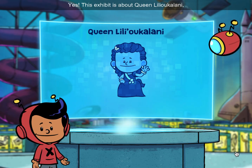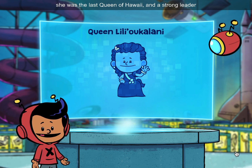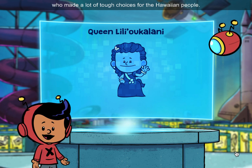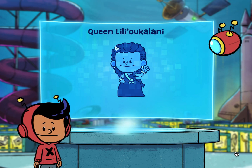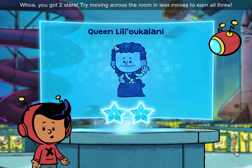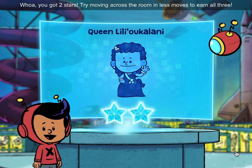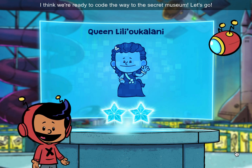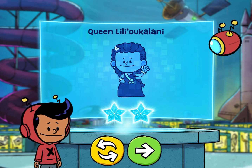Yes, this exhibit is about Queen Lili'uokalani. She was the last queen of Hawaii and a strong leader who made a lot of tough choices for the Hawaiian people. Whoa, you got two stars. Try moving across the room in less moves to earn all three. I think we're ready to code the way to this secret museum. Let's go!